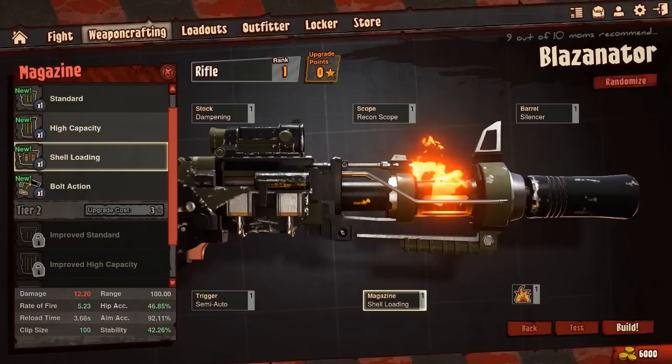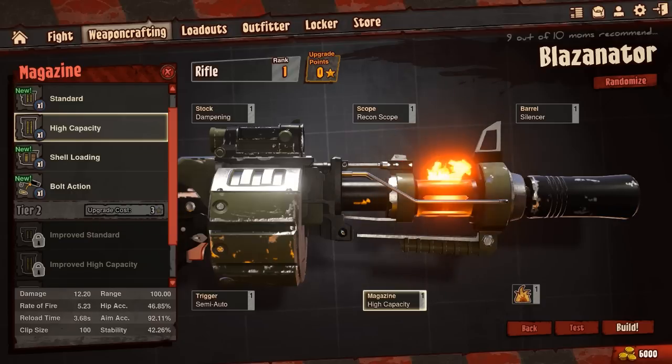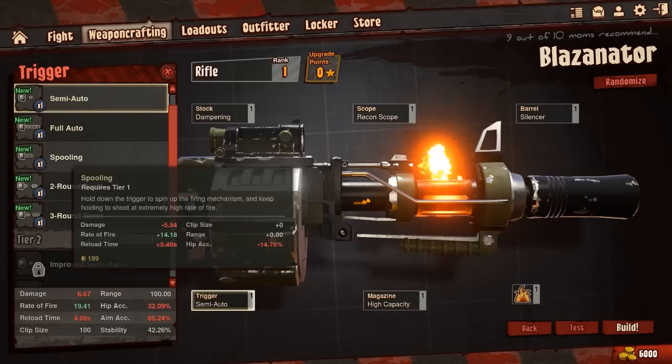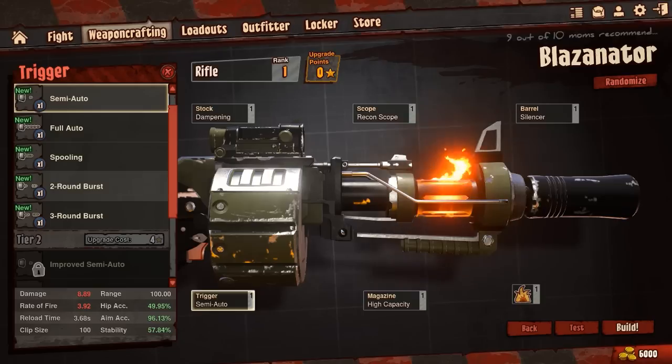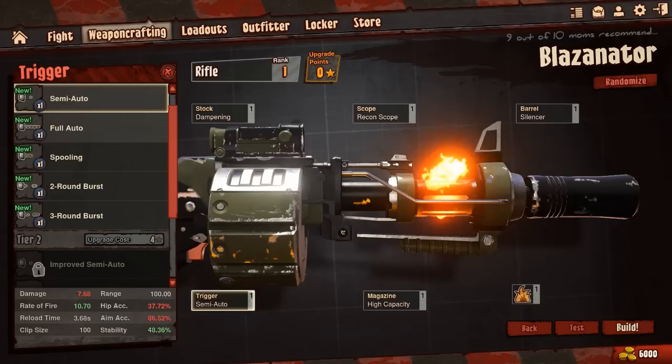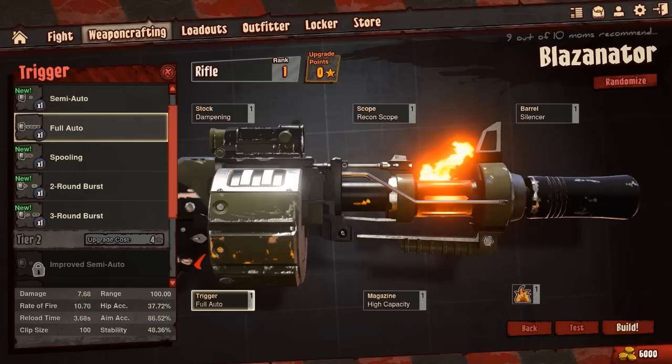Magazine — bolt action, shell loading, high capacity. Go with the high capacity. Trigger — full auto, semi auto, spooling, two-round burst, three-round burst. Let's go with full auto, just the basics.